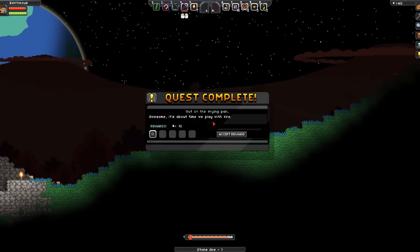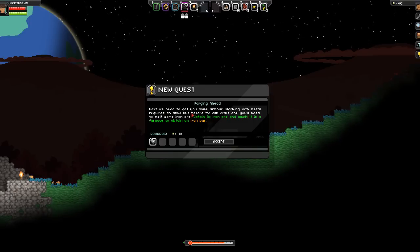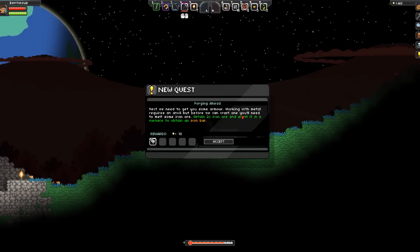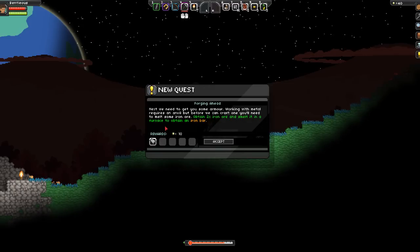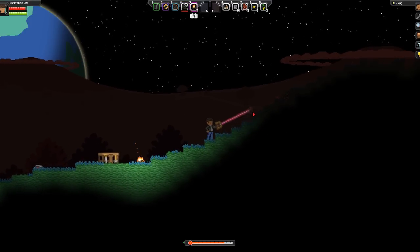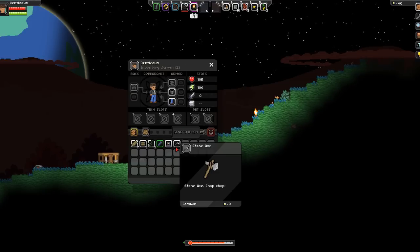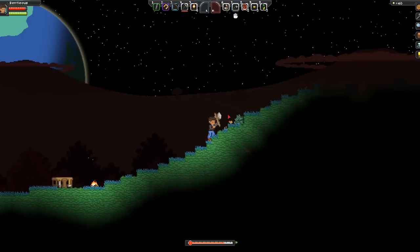Awesome, it's about time we play with fire! Accept reward. New quest: Forging Ahead. Next we need to get you some armor. Well, it didn't rain very long, did it. Working with metal requires an anvil, but before we can craft one you'll need to melt some iron ore. Obtain two iron ore and smelt it in a furnace to obtain an iron bar. I think we saw some iron over here so we'll try to get that in just a minute. Let's go ahead and equip this stone axe first.